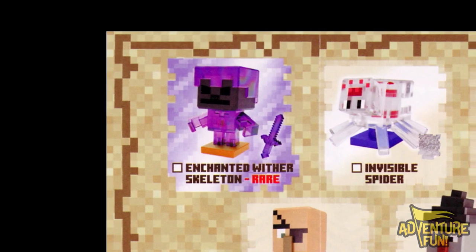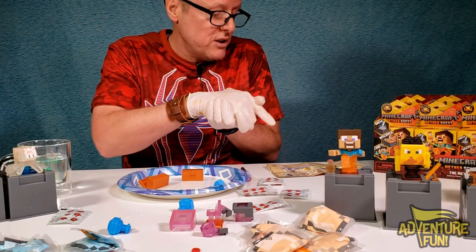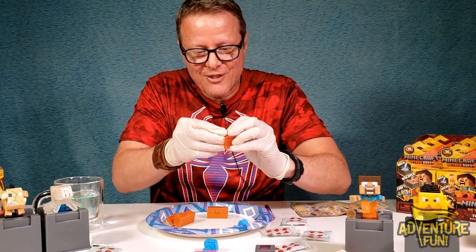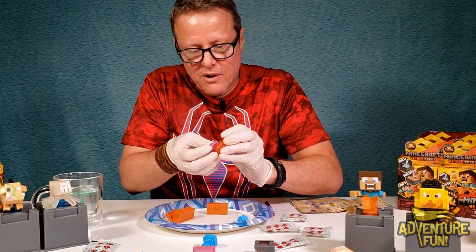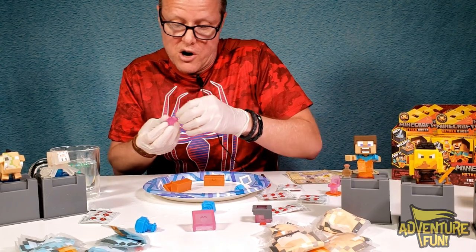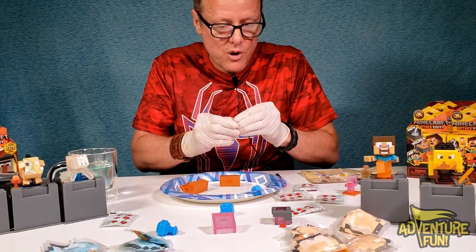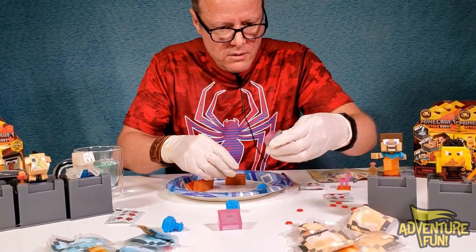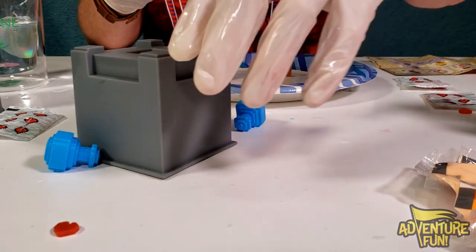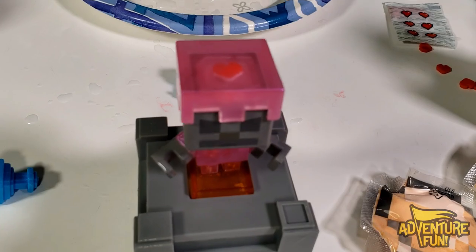Yeah, we got him! He's enchanting, he's the withered, he's the bones. I call him Scully. That's cool, man. I wonder if that had the gold — but the gold carrot looks so small, just like a nugget. He comes with the enchanted sword too — if you look at that picture, he's got the purple sword. So you're either going to get gold or the purple sword. Out of all of them, I think this is my favorite one because the purple looks cool and it's rare.